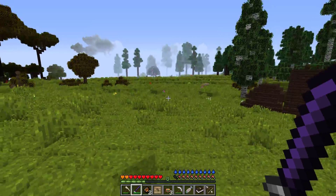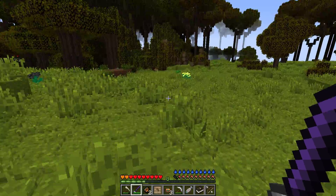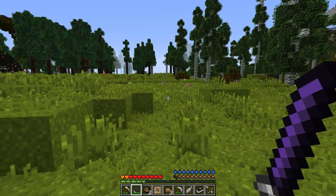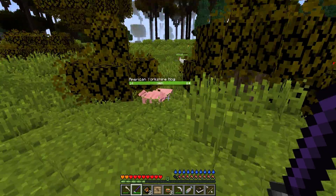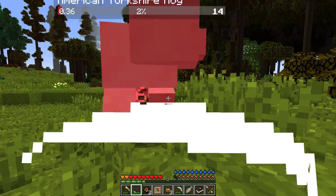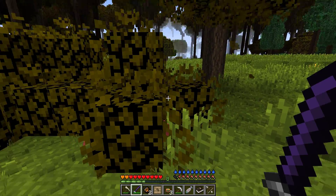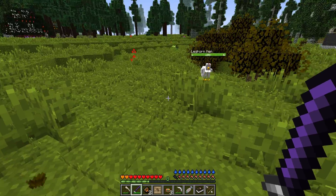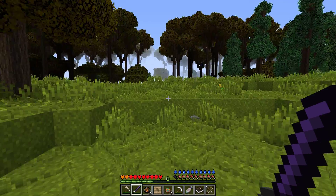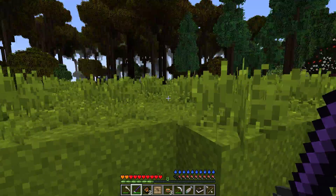So where have all the animals gone when I need them? There's some donkeys there - I really don't want to kill the donkeys. Oh, there's a pig! Don't run away. It's kind of garbage actually - four hits for a pig, that's a bit shit. Kills a chicken in one, but that's not really surprising at all.